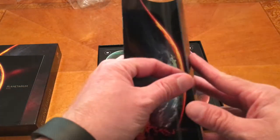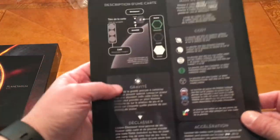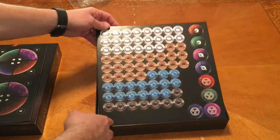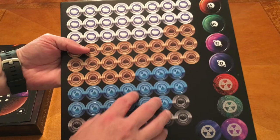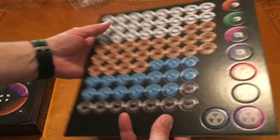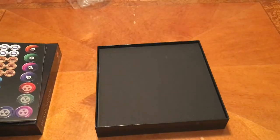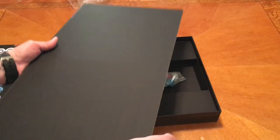It looks like the same thing except maybe in French. And we have our player boards which are punch outs. These are the different minerals — looks like you've got earth, water, maybe rock and air. These are the different planets; there's four planets A, B, C, and D. And it's a good sized game board.